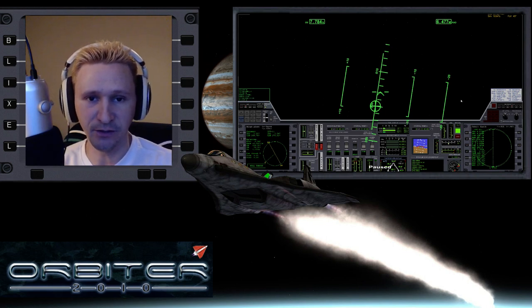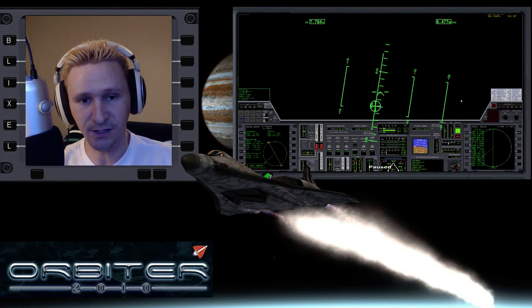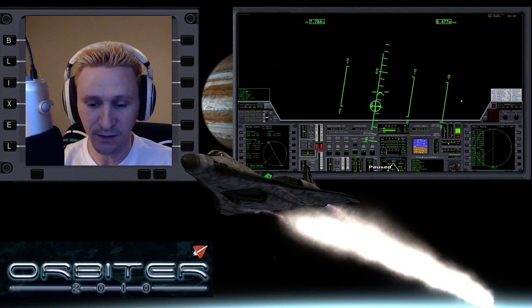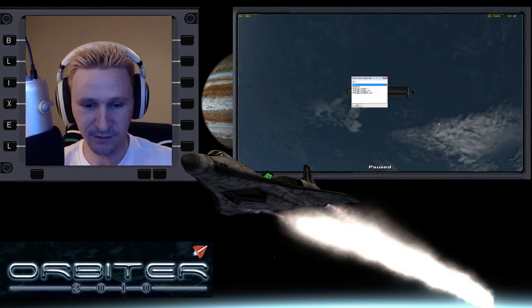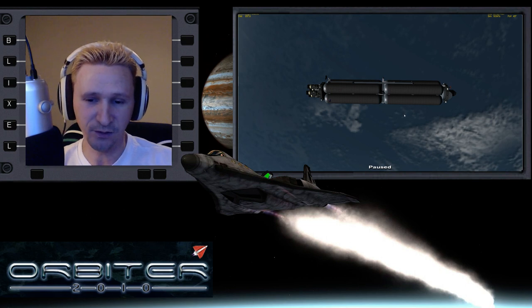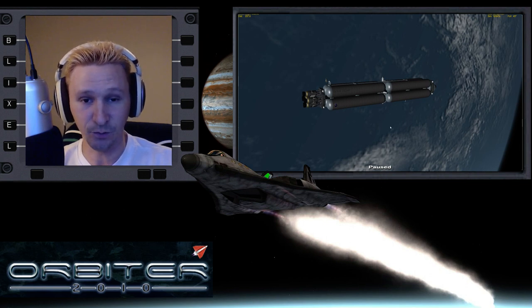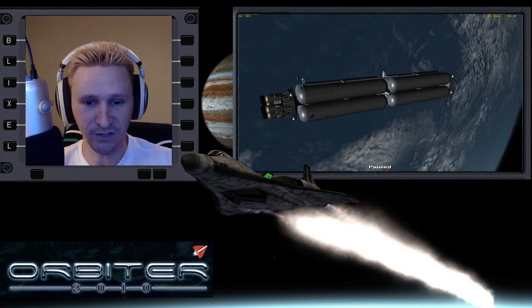Welcome to another Orbiter Spaceflight Simulator video. This is a direct continuation of the previous video where I'm taking the XR-2 from Wide Awake International and docking it with the ICV — I think that stands for Interplanetary Carrier Vessel. It's basically a gigantic fuel tank with an engine attached to the back, giving you a pretty realistic way to go from low Earth orbit to another planet. I believe this was specifically designed for flights out to Jupiter.